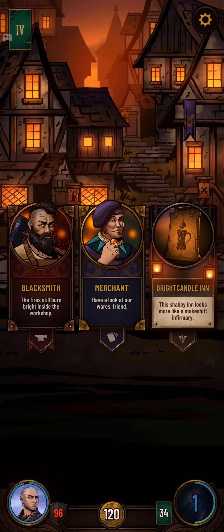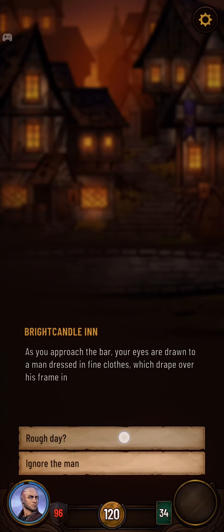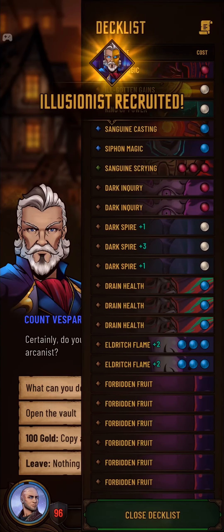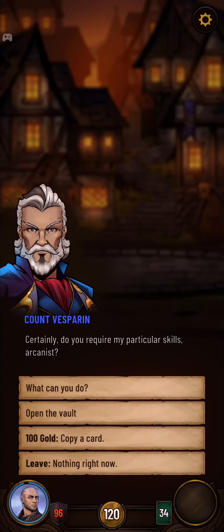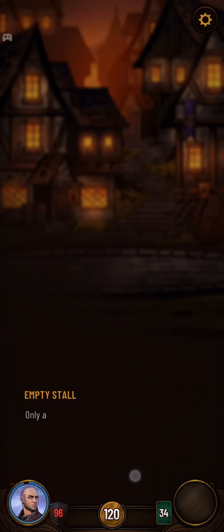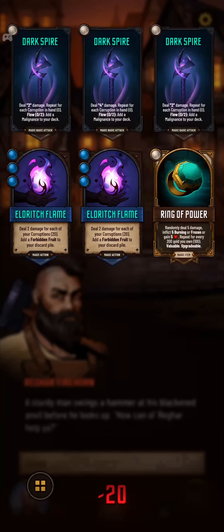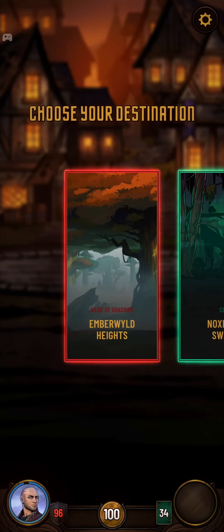This is a really important part — we didn't recruit the merchant, but you still need to recruit the count. You do that by going to the inn, walking up to the bar, talking to the guy, and selecting 'sounds like a plan' — he'll join you. Now you can pay him 100 gold going forward to copy cards. These Eldritch Flames aren't really where they're supposed to be yet, so I'm not going to copy one yet. Let's upgrade one of these and run it down the Nox Light Swamp.